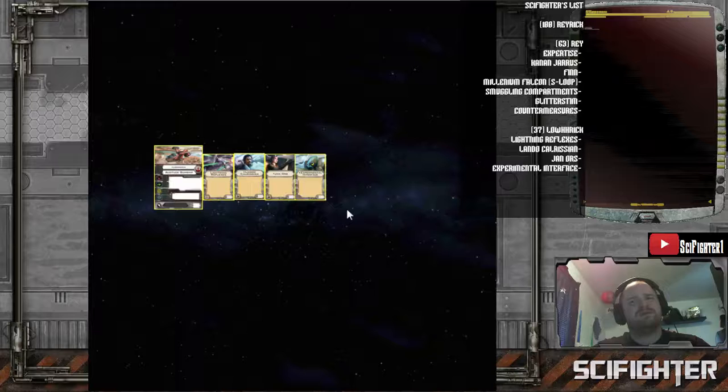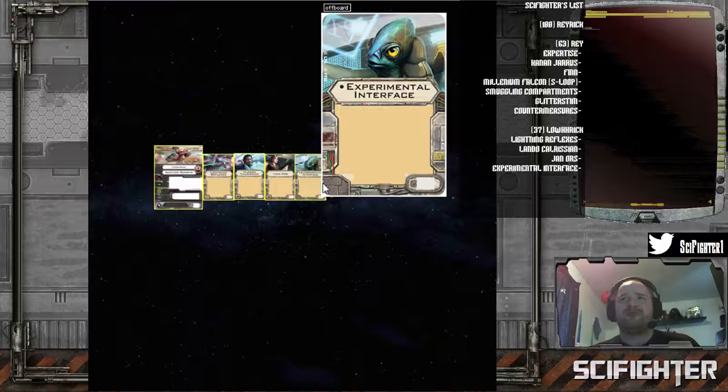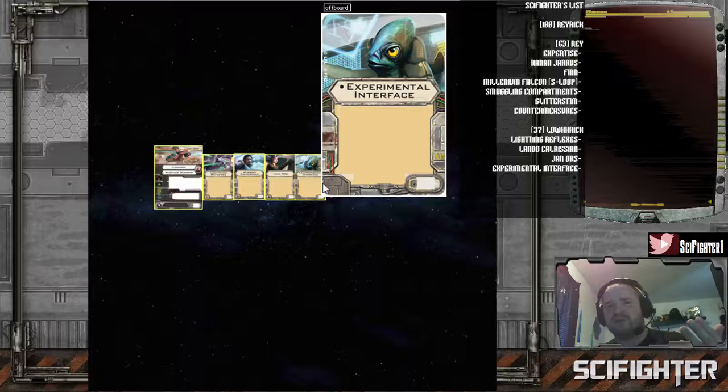Now you're going to say, well, I think we want to reinforce most times — for Lorik's ability, and just to make him survive. And that's true. That's why we have Experimental Interface. I tried it out with Push the Limit, and I'll link the scyflight I did in the description below. But Experimental Interface is basically Push the Limit in your modification section. You do have the contingent parameters that you have to perform an action on your bar, and then you can perform an action that's given to you from a card. Lando is an action given to us from our card. So we can Reinforce, then Experimental Interface, then Lando. And then if we need to, Jan Ors can change one of those results.